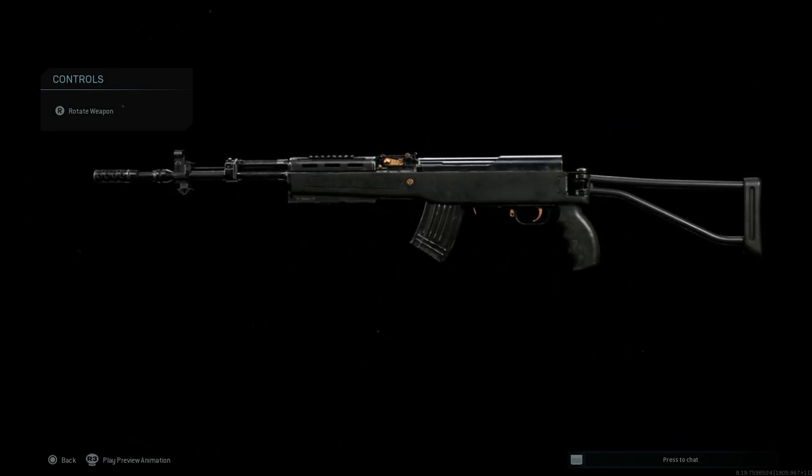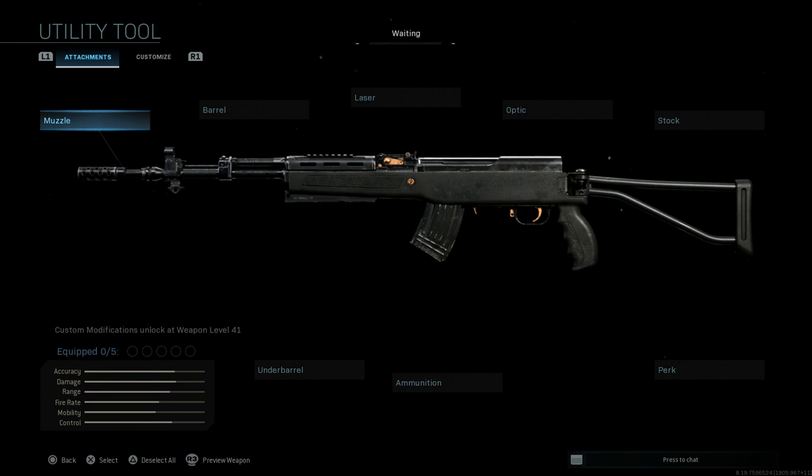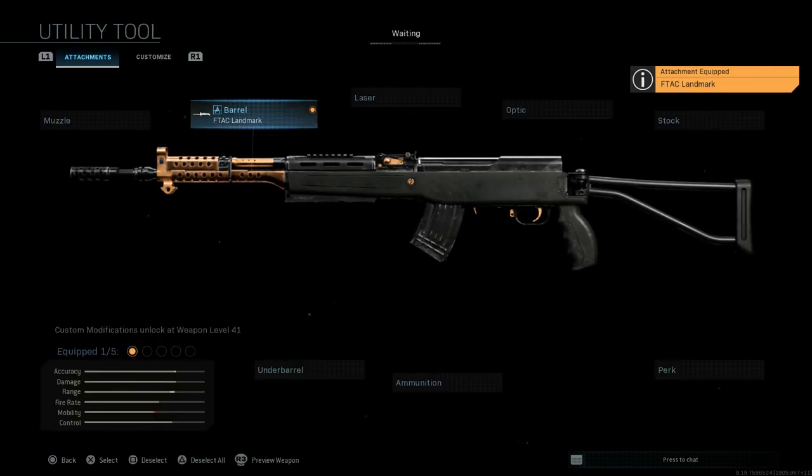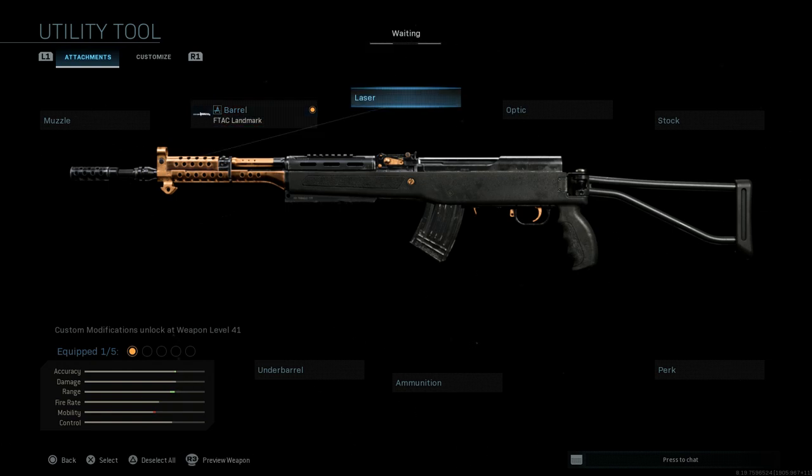Now we'll go ahead and build it. We want the Ftac Landmark for the barrel — this assists with damage range and bullet velocity, with the con being ADS speed. You can see how that cosmetically changes the weapon, giving it that gold camouflage to the barrel itself.